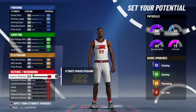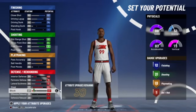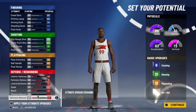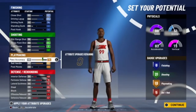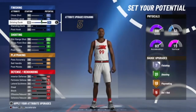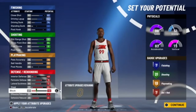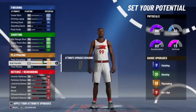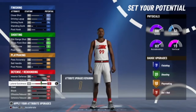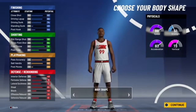Make sure you guys do all the attributes just like me. If you get confused you can pause once I'm done, and once it says attributes remaining zero you can copy it all down. I took down some of the finishing so you can get that extra defensive badges, get that extra defense on the centers, and get that intimidator higher. More badges means more flexibility for the defensive badges.